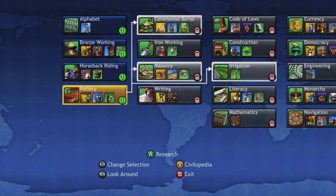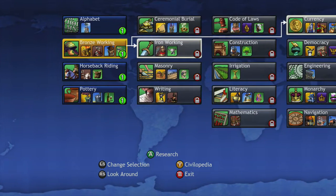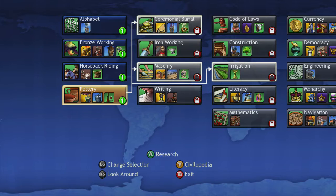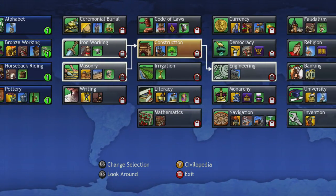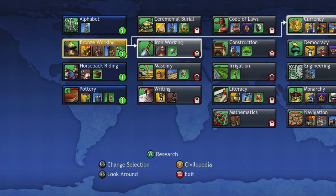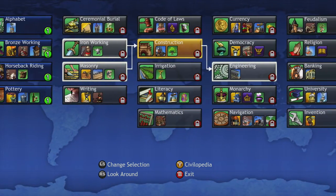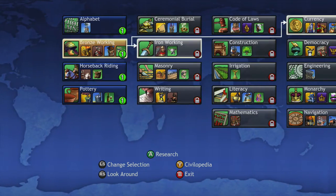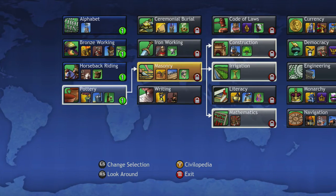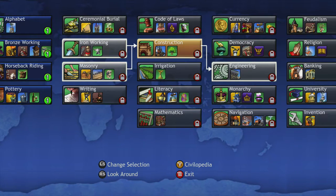And then you have stuff like Pottery. Let's say you're trying to get to Construction but you want to take the Bronze Working tech line. If you pay attention, you go from Pottery to Masonry to Construction. Whereas if you're trying to do Bronze Working, you go from Bronze Working to Iron Working to Construction. So if you weren't trying to go for Masonry or Pottery, that saves you the time of getting those two techs and you can go directly to Construction.